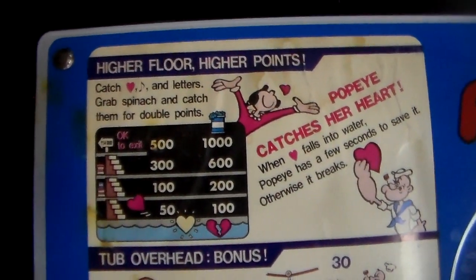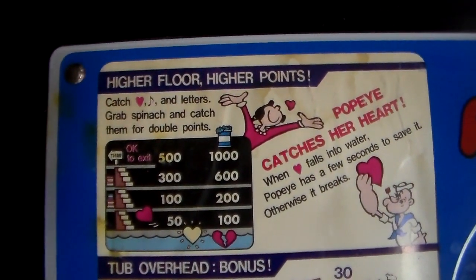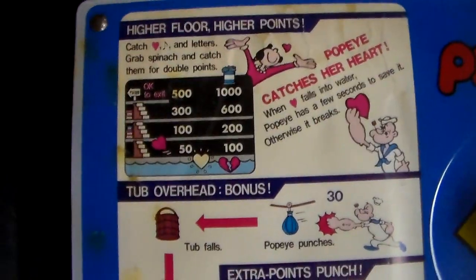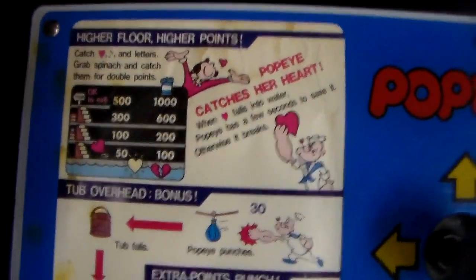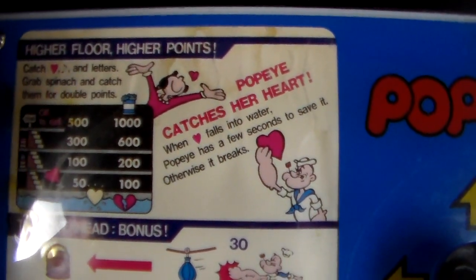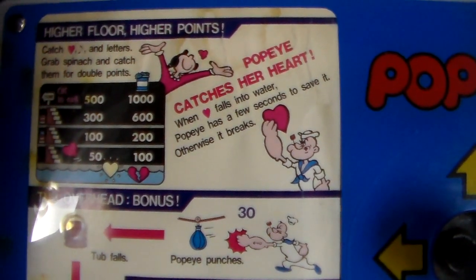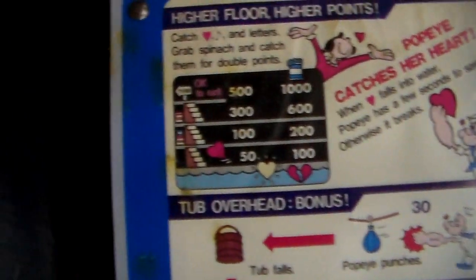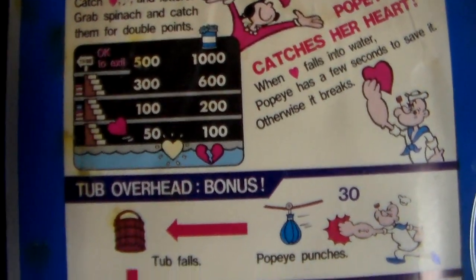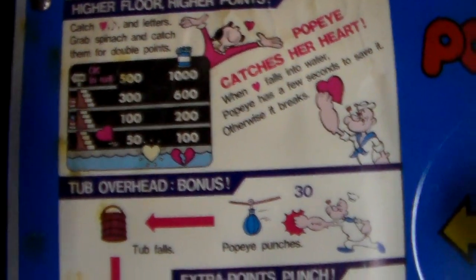Here's the instructions: higher floor, higher points. Catch the hearts, the music notes, and letters. Grab spinach and catch them for double points — so if you've got the spinach and you catch them, you get twice as many points. When the heart falls into the water, Popeye has a few seconds to save it, otherwise her heart breaks. You get 500 points at the top level, 300 at the level below, 100 below that, and 50 at the bottom — and double, of course, if you have the spinach.